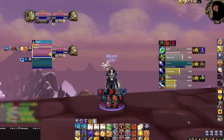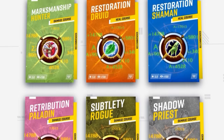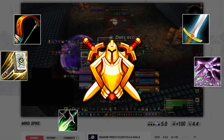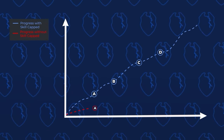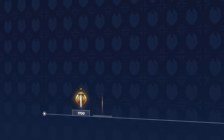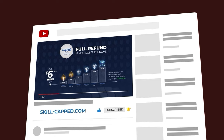Before we start, if you want a fresh UI for Cataclysm using the Skill-Capped add-on, check out the updated Classic site at skill-capped.com. They have specialized guides from rank 1 players, covering everything from maximizing damage to mastering CC. They guarantee you'll gain at least 400 rating when actively using the service, so join using the exclusive discount link in the description below.